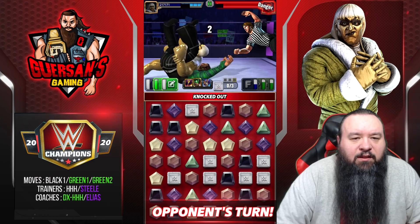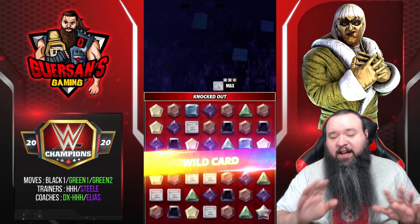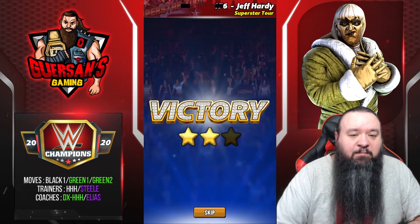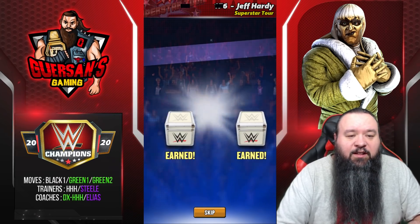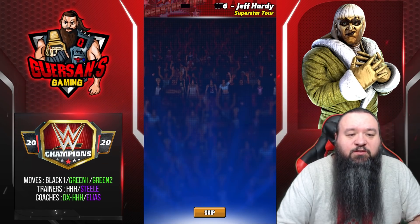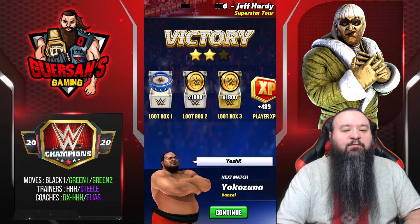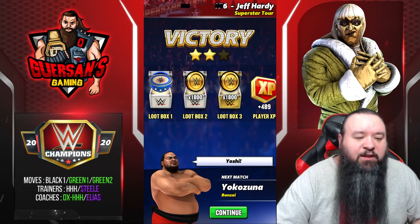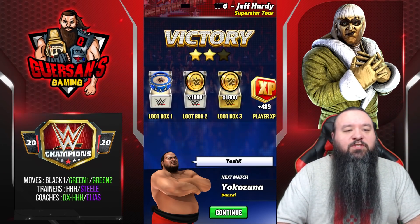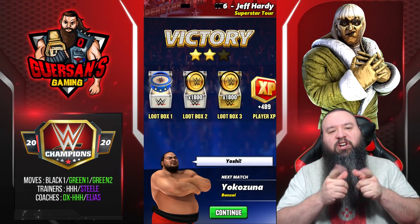One, two, three. All right, well that's pretty much it for Goldust Striker. Obviously it is viable once at four-star, but it's not really due to the move set doing much — it's more due to the fact that he's a striker and gem damage does what it does for strikers. I would definitely recommend using a much better striker and not waste your resources on him. But if you have to use him for a tour where he's required, that's one way to run him at four-star. Thanks for watching — if you're not already subscribed, make sure to do so. Leave a like and share — see you guys!